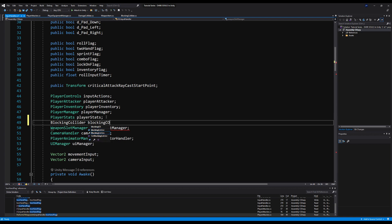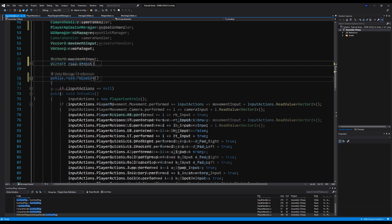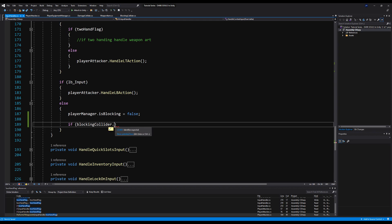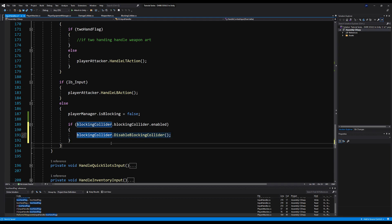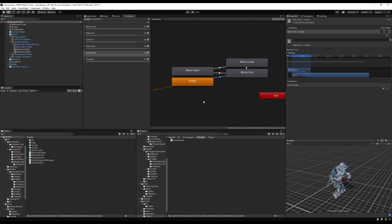On the input handler, let's reference the blocking collider and call it in Awake using get component in children. Down on the LB input release, we check if blocking collider dot blocking collider dot is enabled — making it public first — and then disable it. Alternatively, since we're using the player equipment manager on the player model game object, you can make an animation event and call disable blocking collider from the animation event on the block-end-to-empty transition. Both approaches work fine.